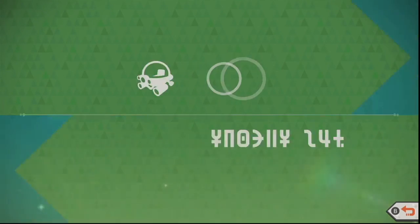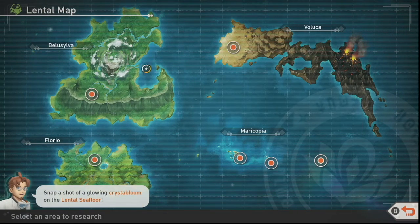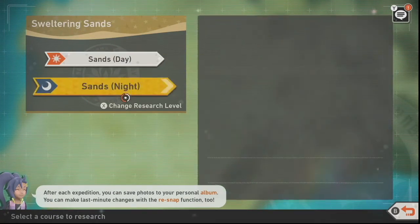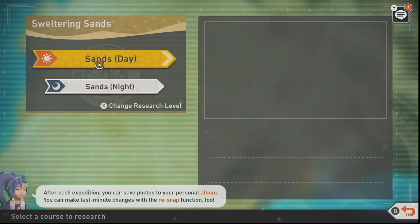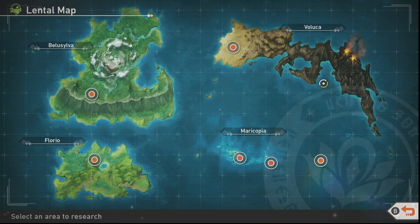When we go into research, this is what the island currently looks like. I have a lot of research levels in the lower levels, but I have a real problem in Sweltering Sands — I'm stuck at level two and it doesn't continue. I need to grind there a little and get to research level three, because I can't believe the volcano is basically over. I assume there must be way more fire Pokémon, such as Charizard or Magmar — they all must be here somewhere.